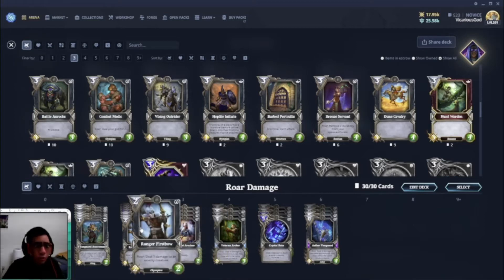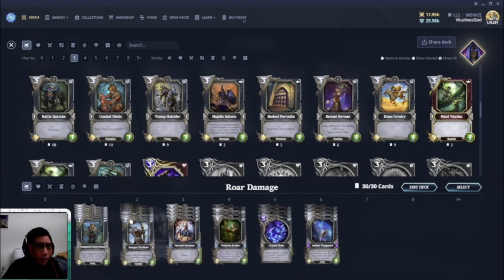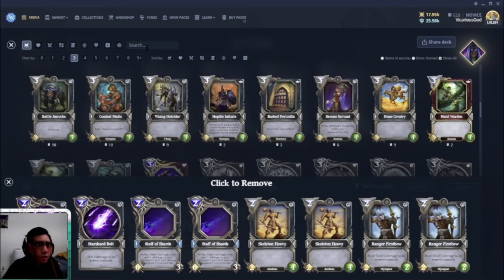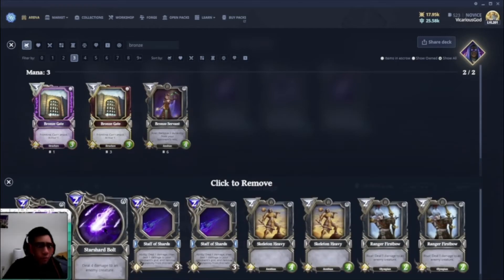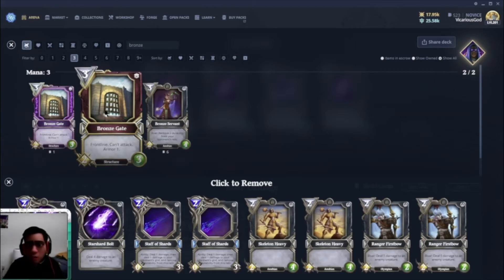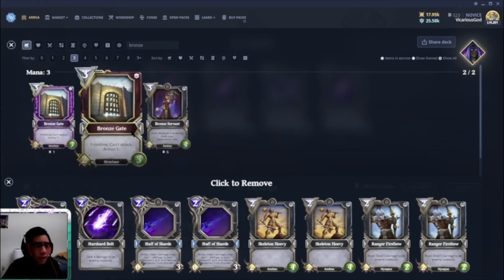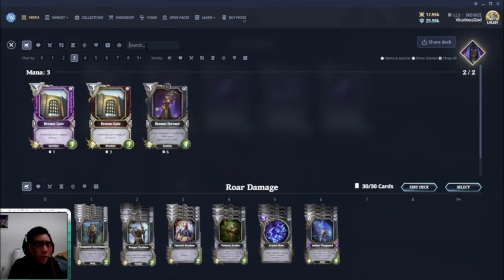In case of really tough frontline blockers, I've added Harvest Arcanide, which deals three damage and has deadly, and another Star Shard Vault for damage. So if they have something like a Bronze Gate — which used to be four health but was nerfed to three — you can just Star Shard Vault it. Or if it's a nature deck and they put down a Jaguar, you might want to Star Shard Vault that.